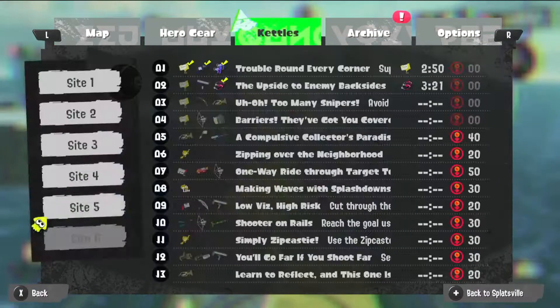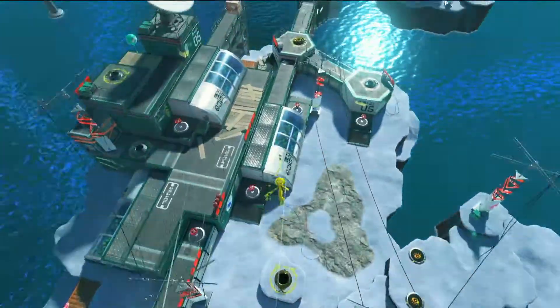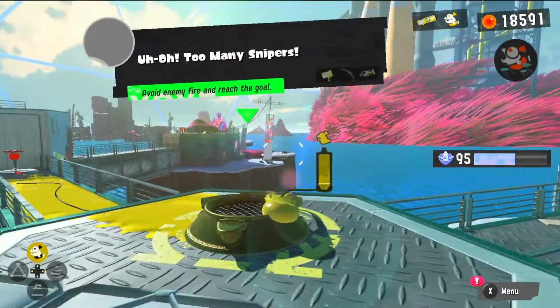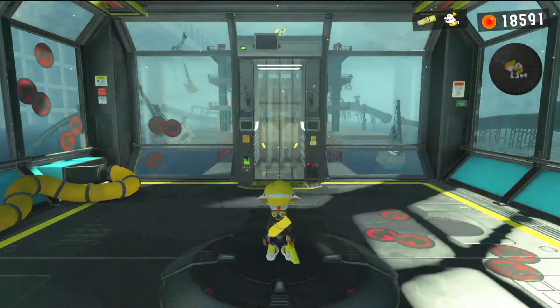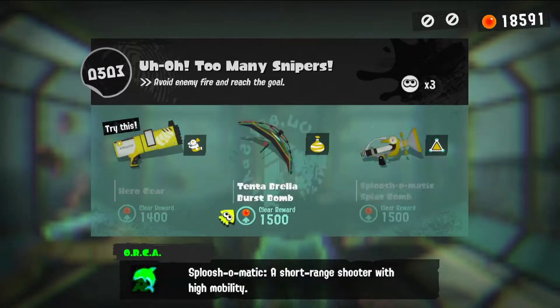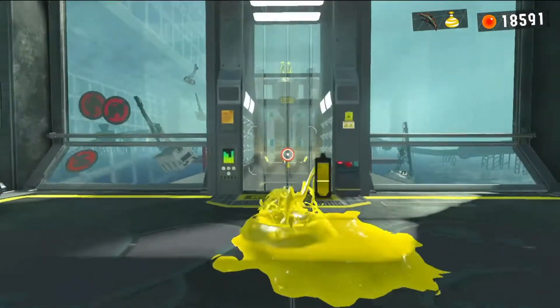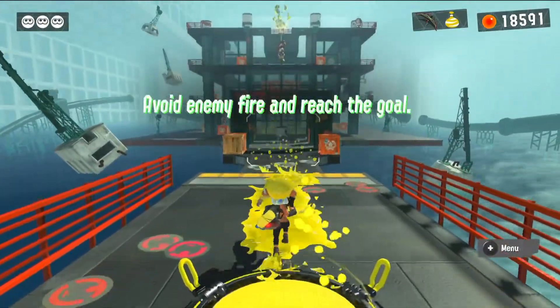Let's go to number 3. I didn't even check the name of this one — I was not paying attention. What's this one? Uh-oh, too many snipers. The umbrella sounds pretty cool for that. Splush-o-matic also sounds cool, but I think I'm going to just go with the umbrella. We could have a shield against them. Let's see if I could actually use it properly, though.